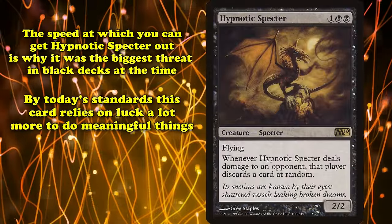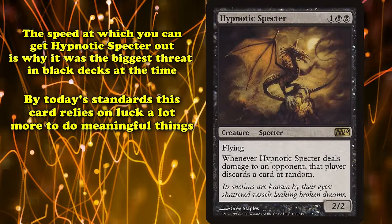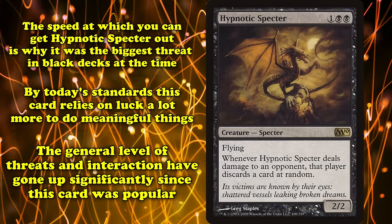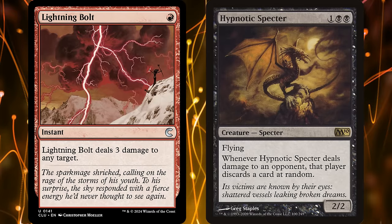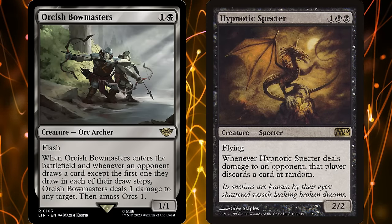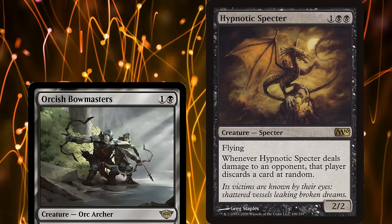By today's standards, however, not only are mulligans far more forgiving, leading to less instances where Specter can do maximum damage, but the general level of threats and interactions has grown much stronger. Even in classic magic, Hypnotic Specter died to Lightning Bolt and pretty much any other meta-relevant burn spell. While 2 toughness protects it from the likes of Orcish Bowmasters, the value it offers just doesn't measure up to other low mana value threats in black, like the aforementioned Orcish Bowmasters.